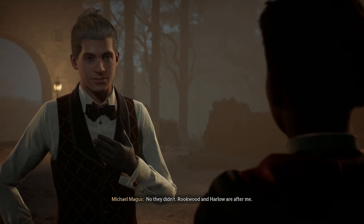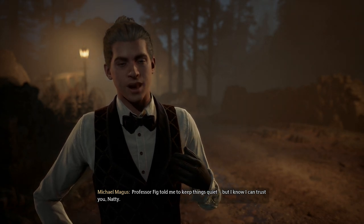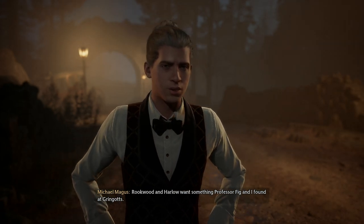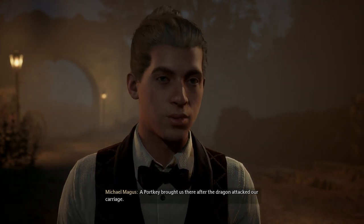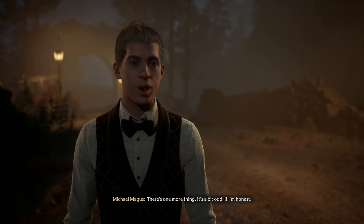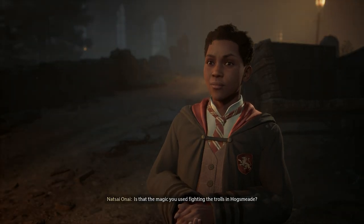Rookwood and Harlow are after me. Why did you lie to me? And what do they want with a Hogwarts student? Professor Fig taught me to keep things quiet, but I know I can trust you, Natty. Rookwood and Harlow want something Professor Fig and I found at Gringotts. We just met back then, for the record - just before I came to Hogwarts. In fact, it's why I was late to the sorting ceremony. A portkey brought us there after the dragon attacked our carriage. Professor Fig says I have a rare connection to a powerful form of ancient magic. We're telling too many people this!